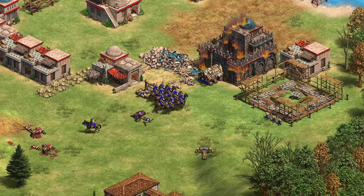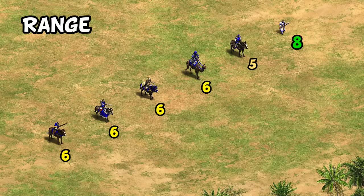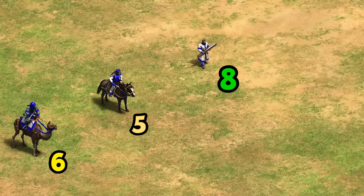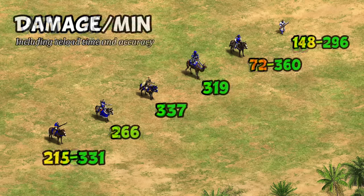Of course you need Castles to make them, which are more expensive than archery ranges, but there's a huge savings in upgrade costs that shouldn't be dismissed. The big thing about their attack — which in my opinion is what makes them so good — is their range. They end up being the same as other cavalry archers, though they don't need Fletching and Bodkin Arrow to reach this point, saving some resources. As a gunpowder unit they have 16 attack compared to 8 or 9 for other cavalry archers after Bodkin Arrow, though they also have a relatively slow reload time.